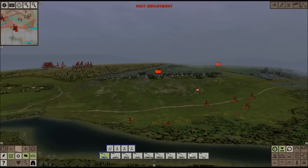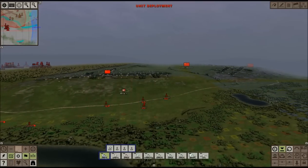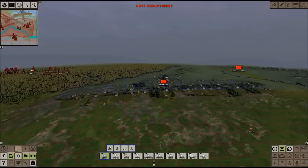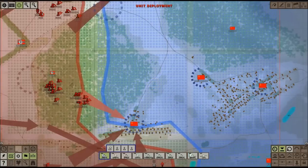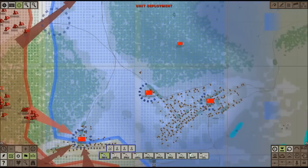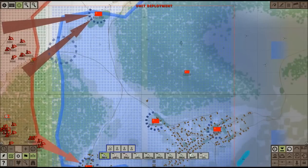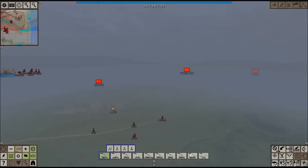It looks like we're going to be assaulting Shilova proper — the city itself, the area we really need to take in this campaign. I've set my men up on three different fronts. I'm going to attack with these guys this way, attack to the east, and attack with these guys over here once again to the crossroads area, then move down towards the northern part of Shilova.